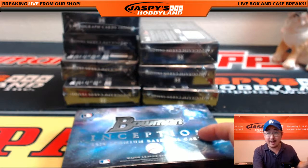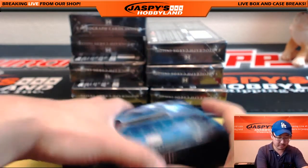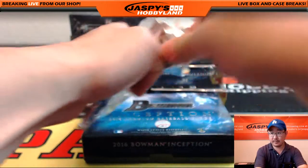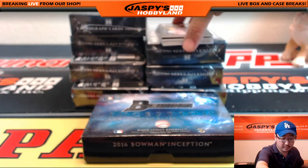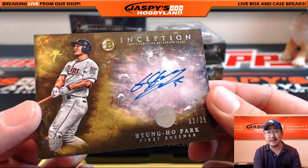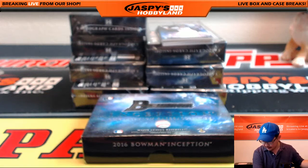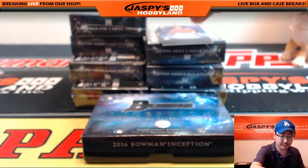What teams does everyone have? Everyone shout out the teams that they have so we know who has what. Good luck everyone. We're going to start off with the Twins Korean slugger right there — Park Byung-ho, two out of 25. Nice on-card auto. Love that. Twins — Clyde the Glide with that one. Nice start.